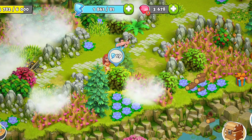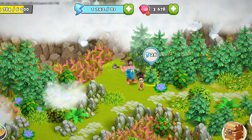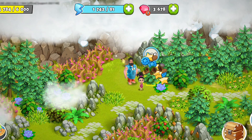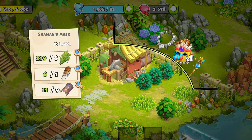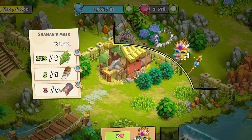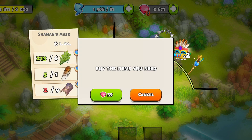Next up, find special wood. You can find special wood by chopping down pine trees. Some pine trees will also hide gifts, so make sure to keep an eye out. With special wood you'll be able to craft ritual masks. It requires grass, owl feathers, and special wood. Each mask will take one hour to craft.